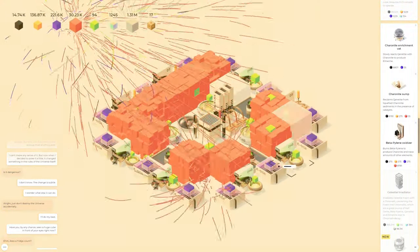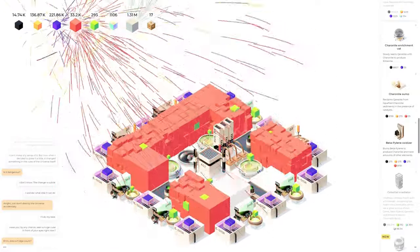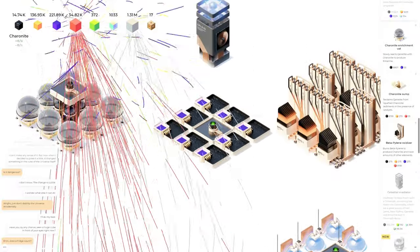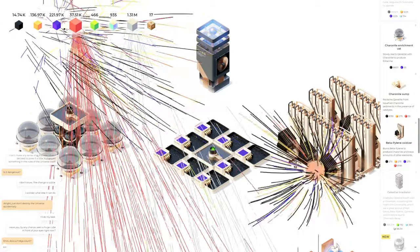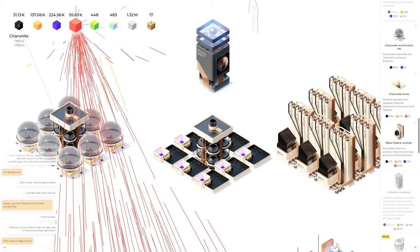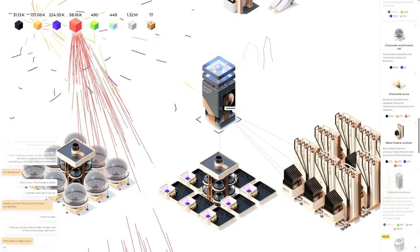We've got our destabilizers on here so this side right here is working pretty good. We gotta work on finishing this other side. I really need to get the — oh, there are numbers on them now showing how many — that's actually really nice. I really need to get the chronite going more. We're getting a lot of beta piling but I think this guy right here is actually probably going to be our new source.